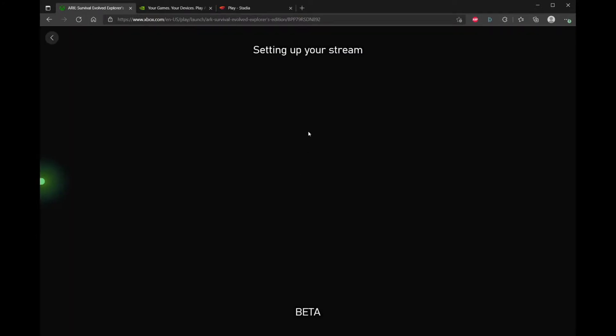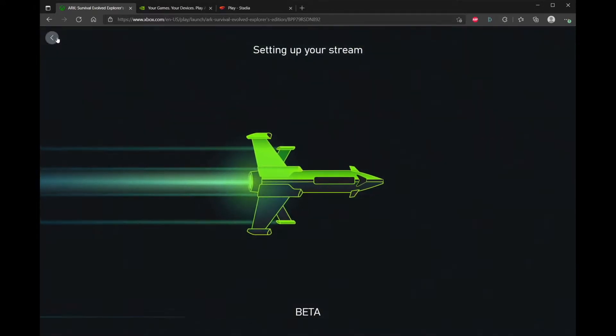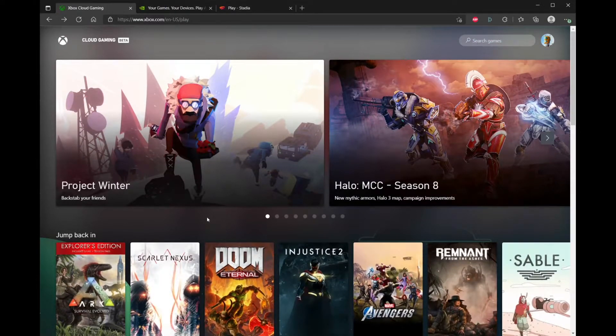There's no setup process — you can just click a game like Arc and it automatically starts. You don't have to click on it and then click play separately. Stadia had something similar to that. Now we're going to get into gameplay.